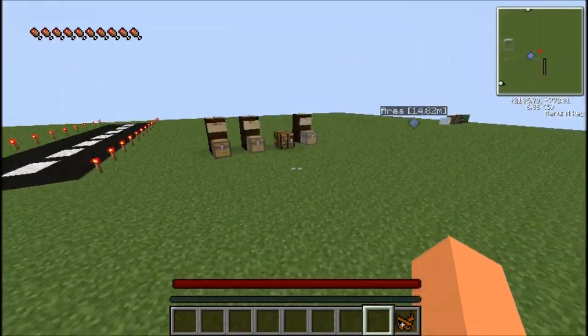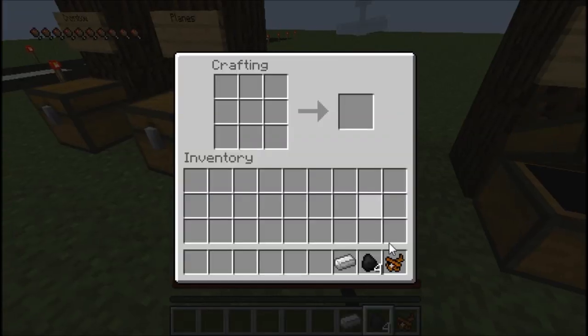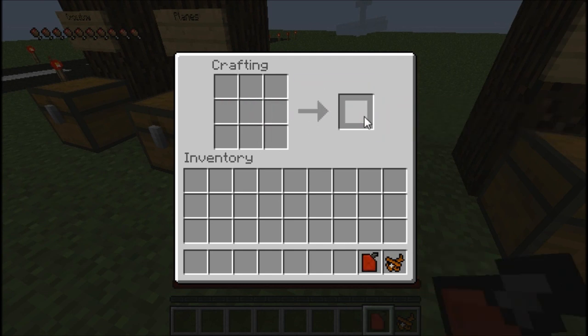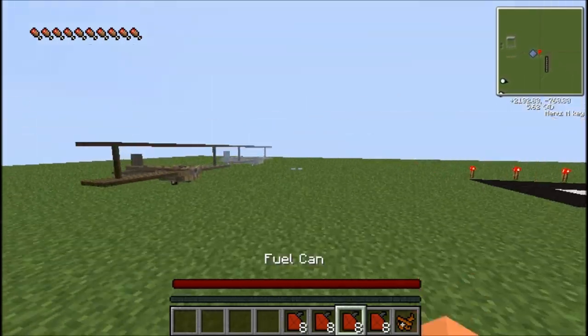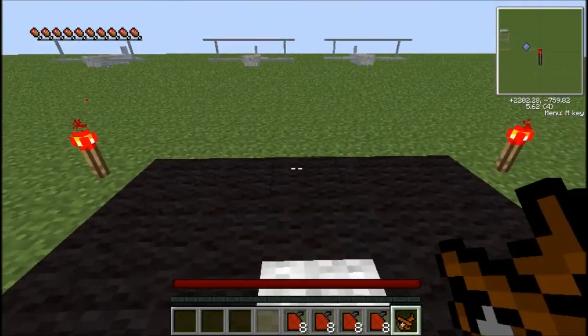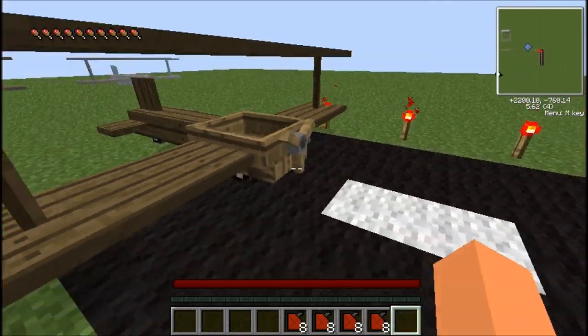Once you have your plane made, you need to make fuel. To make fuel, it is just four coal and an iron ingot in a specific shape. It is not shapeless crafting — you have to place it exactly like that. I've already got a bunch of fuel here spawned in. So I guess we'll fly the normal biplane.